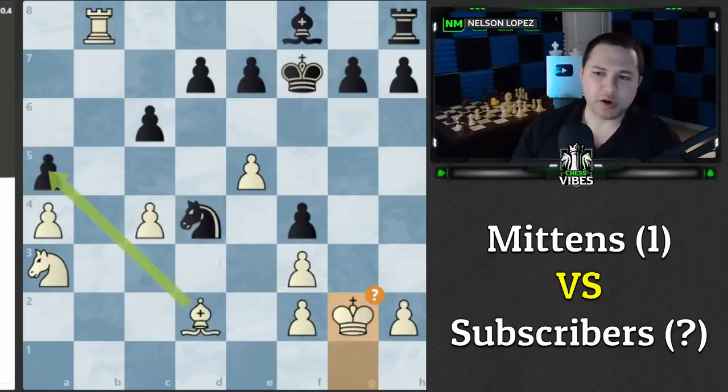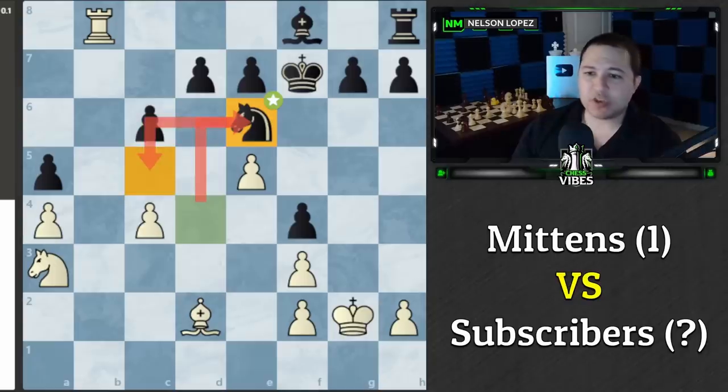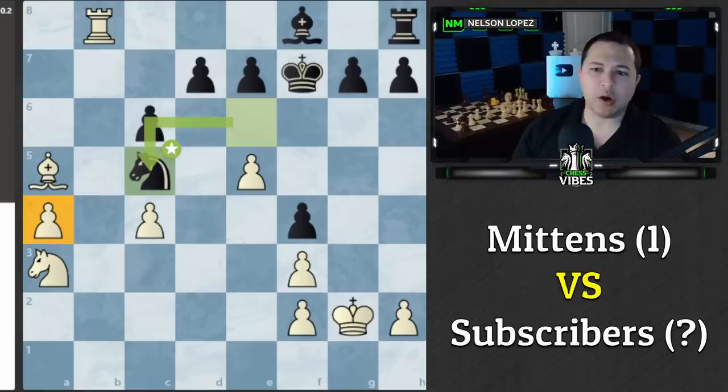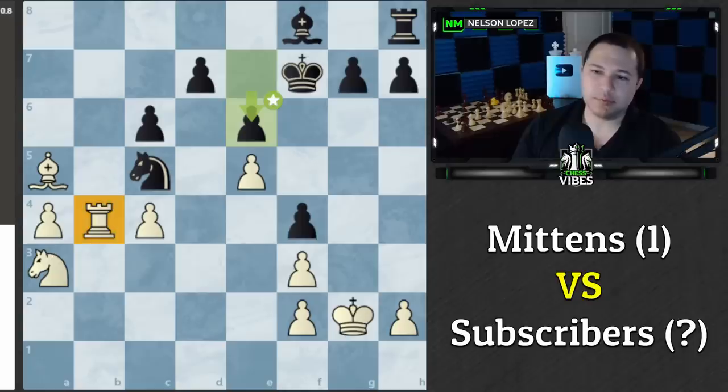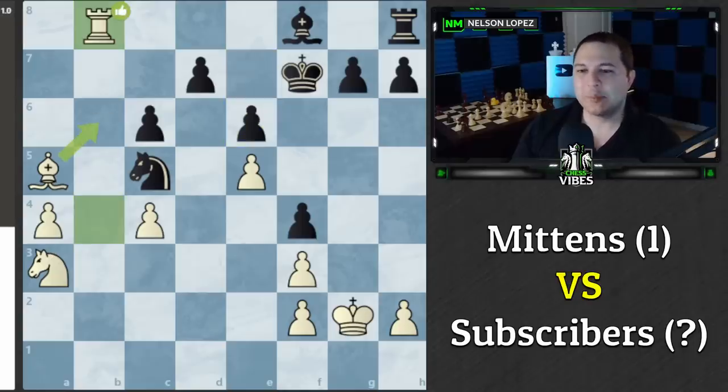By playing King g2 first, we allowed Mittens to jump the knight to c5, which I think we both missed. We took the pawn but now Knight c5 attacks it and we can't defend it. People voted Rook to b4, which looks like it defends, but the problem is Black plays e6 — we just stepped into a discovered attack. So we had to move the rook again, wasting a move, and we lost the pawn anyway. That let Mittens finish development, which was a big turning point in the game.